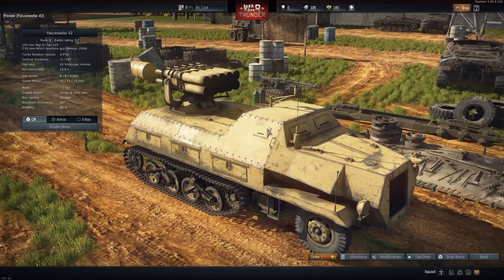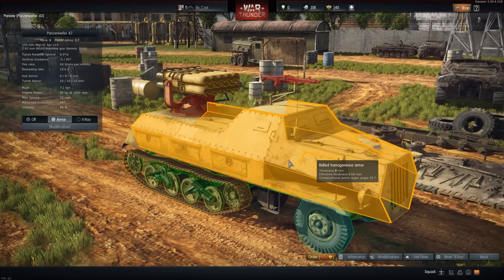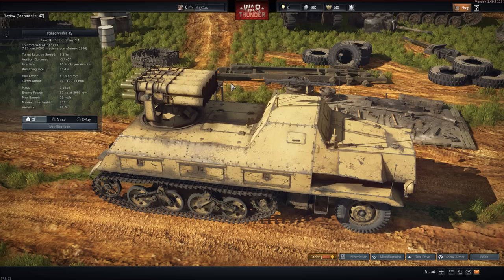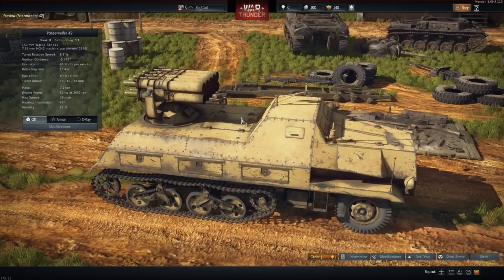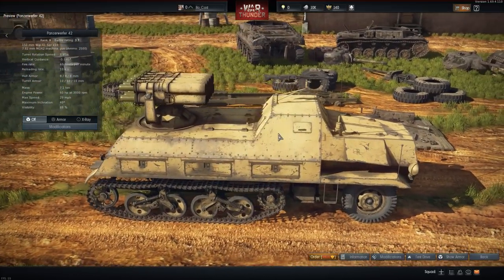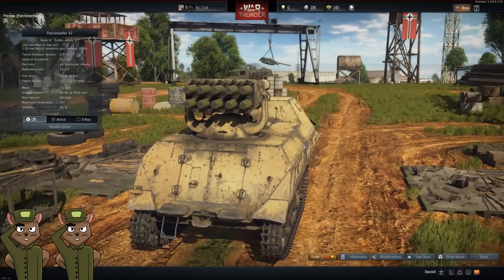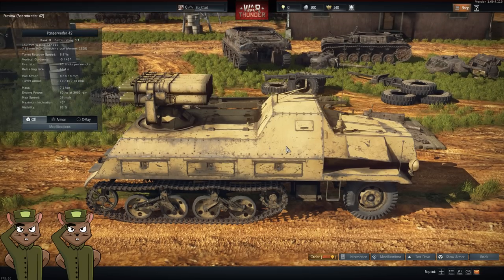This next tank costs 4,800 golden eagles and doesn't help much frontally — you're shooting over the cab so you don't have as much depression. You have to do drive-bys or set up in an ambush position, similar to the 88 flat truck — poke your rear around a corner, fire off a couple shots, then drive forward to get out of sight. For 4,800 golden eagles you can buy several other tanks at this rank that will serve you much better. Even at its own tier you could buy almost three other rank-two German premiums for the same price. We give this two squirrels, really because of the price.